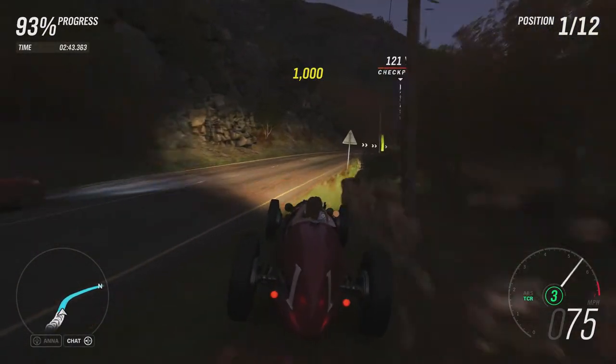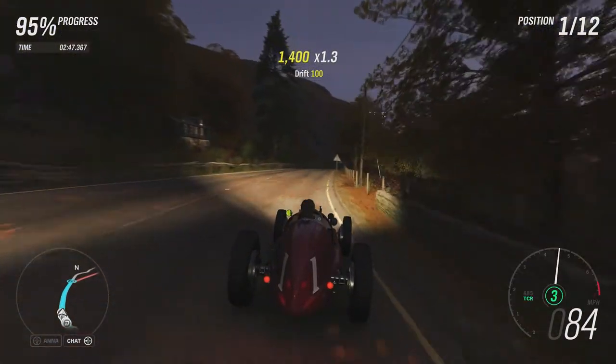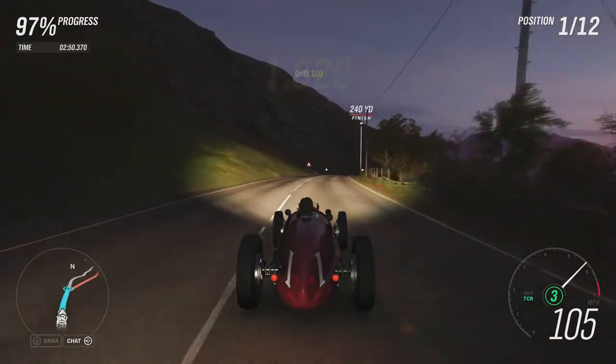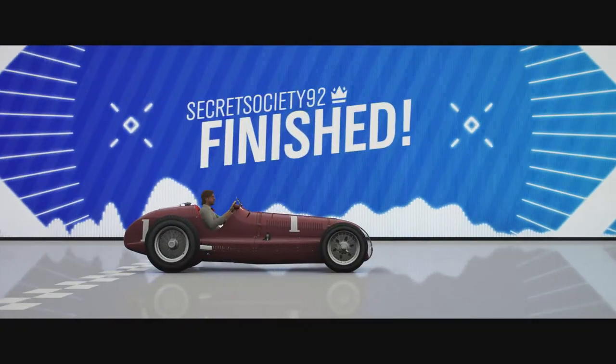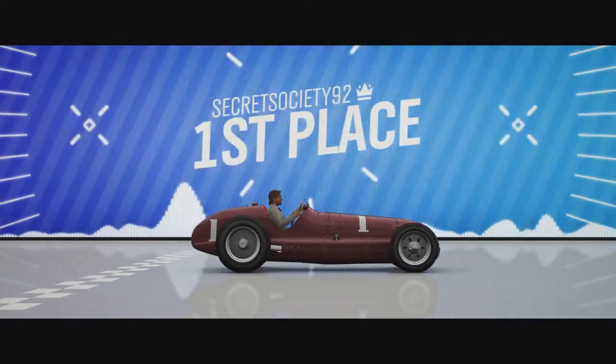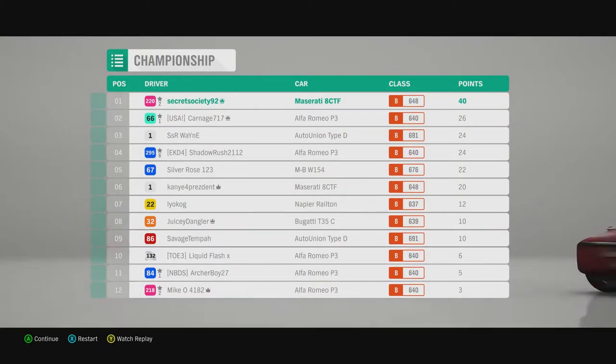I'm surprised the Alfa Romeo is keeping up, to be honest. It's not got the most power out of the cars available, but I guess that might make it a bit more controllable. We still go for the win nonetheless. We're 20 points in the bag, now 14 points ahead of the Alfa Romeo and 16 points ahead of the Auto Union. The Napier Railton is all the way down in 7th. Nonetheless, let's get on to the final race.